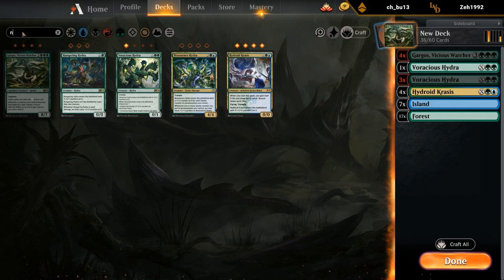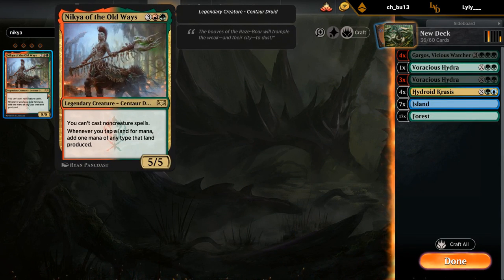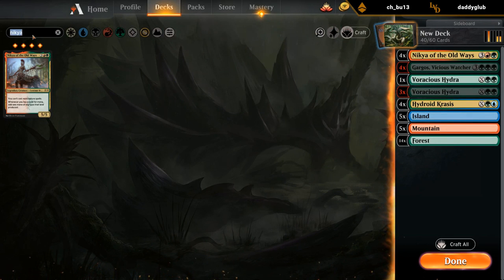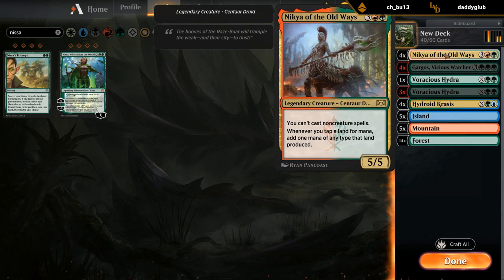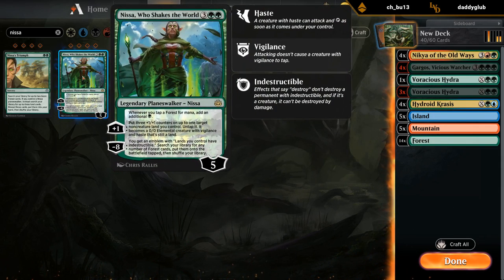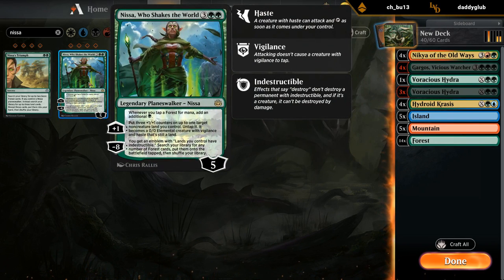One approach is maybe playing Nikya, which can help us double all our mana when casting creatures, and the drawback doesn't matter if we're not playing non-creature spells. The other option is Nissa, which is great for casting giant green spells. Nikya is a 5/5, easier to protect from creatures, whereas Nissa can be taken out more easily. But Nissa keeps us in just blue-green without splashing a third color, making our mana base smoother, and is arguably just a more powerful card.